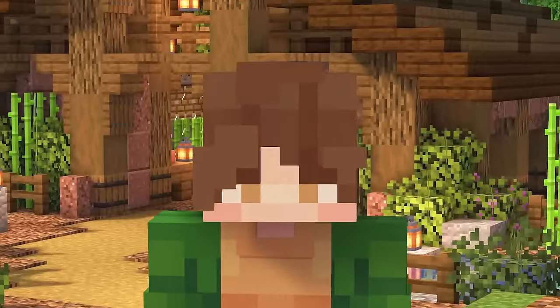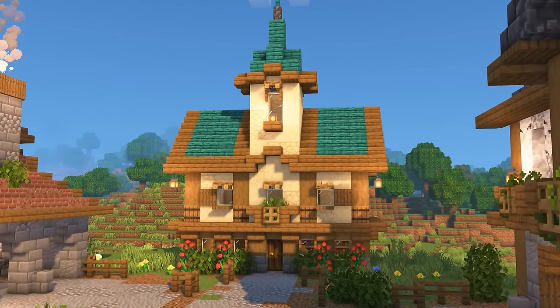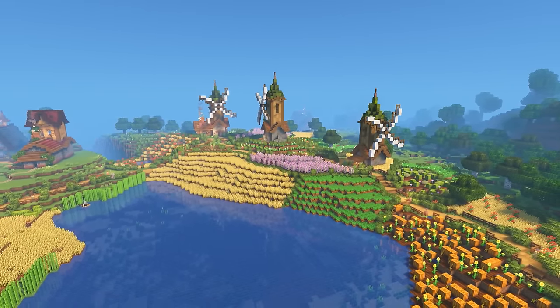Hey everyone, and welcome back to the Chill Survival Series. Today we're going to build a small library in our cottagecore town so we can get a silk-touch librarian. We have lots of building and adventuring to do today, so let's get started.